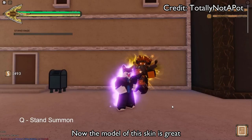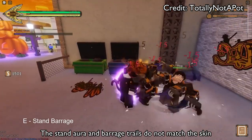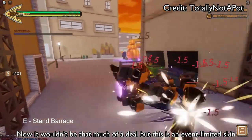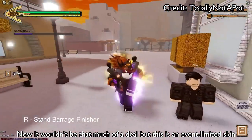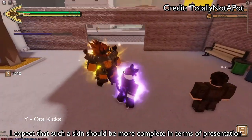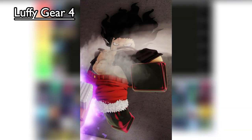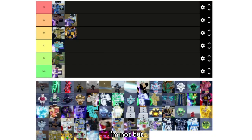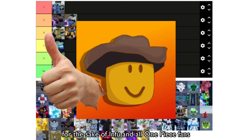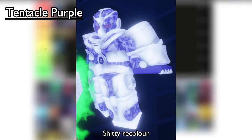Jackal Clan — the model of this skin is great, I love the unique effects emitting from the stand. However, the stand aura and barrage trails do not match the skin. It wouldn't be that much of a deal, but this is an event-limited skin — you'd expect such a skin to be more complete in terms of presentation. B tier. Luffy Gear 4 — this skin is good if you're a One Piece fan. I'm not, but for the sake of One Piece fans, I'm gonna put it in A tier.